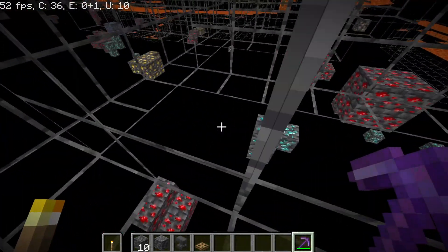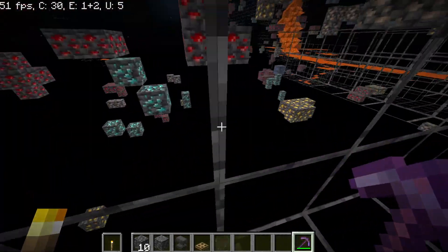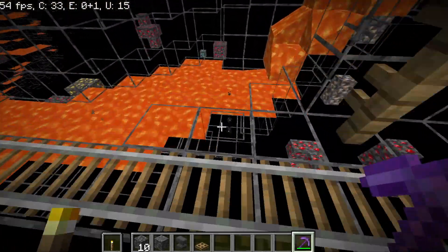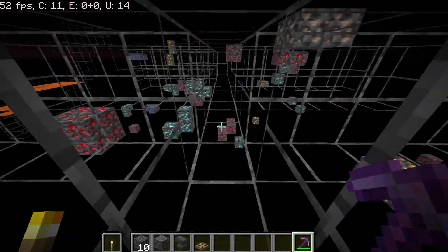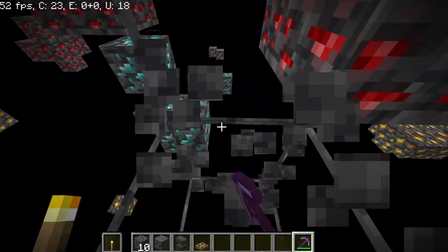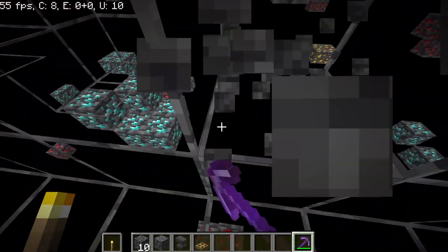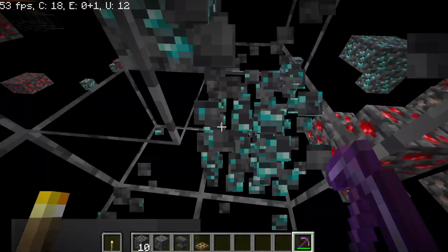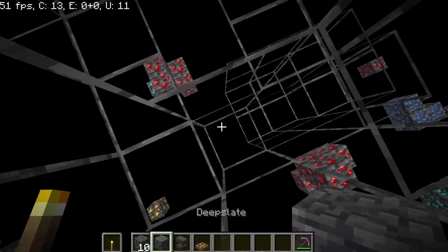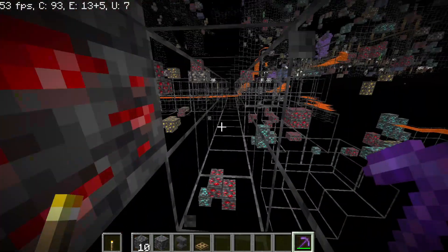There are diamonds at Y-level 58 too — I think they're a bit more common at 58, but you run a far greater chance of running into lava, so do that at your own risk. If you want to play it safe, I'd recommend doing Y-53. They are still pretty common at 53; it's not like you're not going to find any down here, but it's just a safer alternative to mining at the lava level.